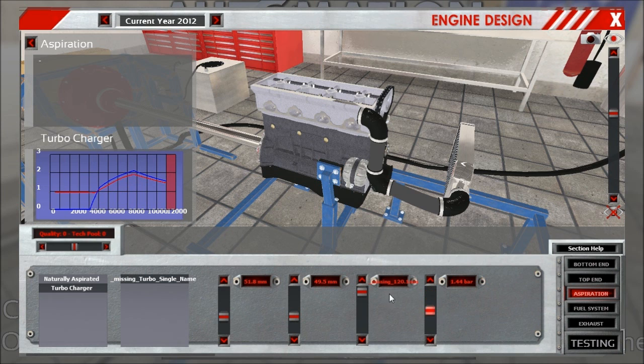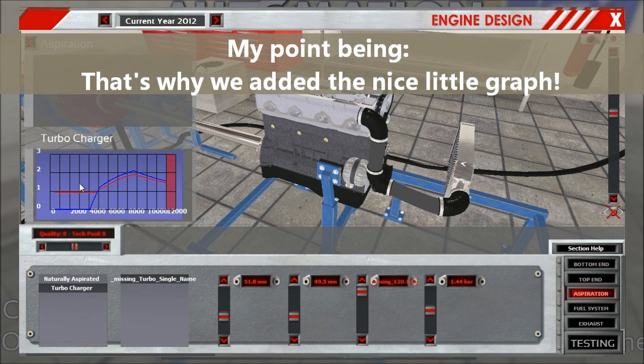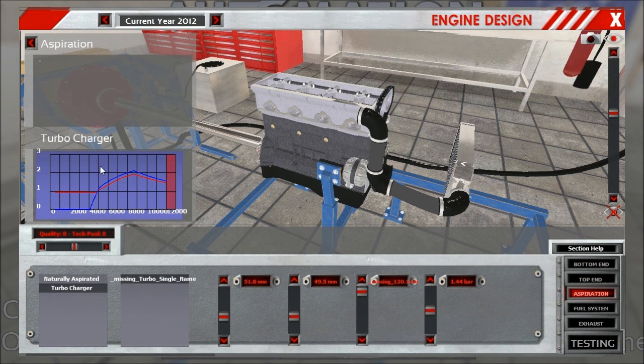So we have four sliders prepared, and the resulting turbo is displayed in this little graph here, which will be made a lot nicer for the release version. This one is the compressor size, this one is the turbine size, and here will be the AR ratio — or one of the sliders will be the AR ratio — and this is your boost pressure limiter.